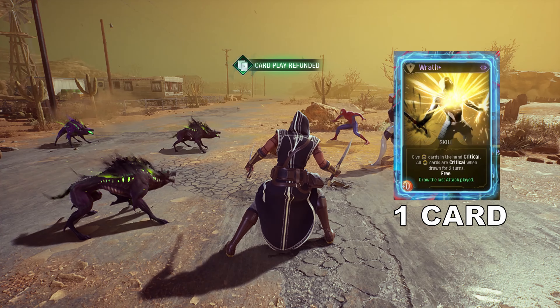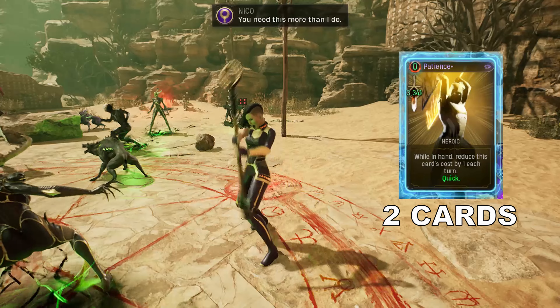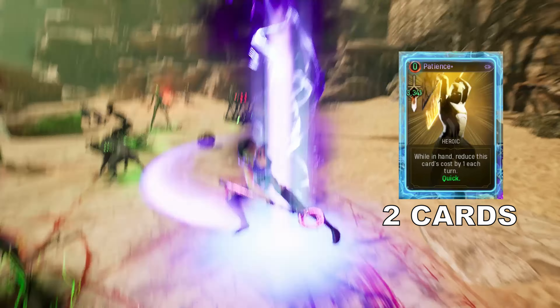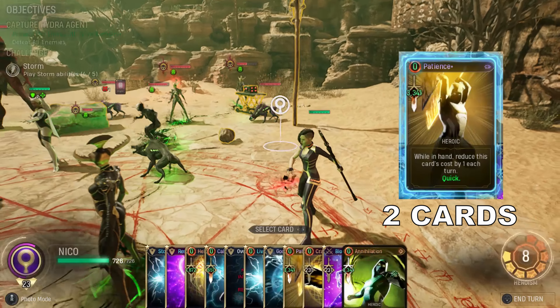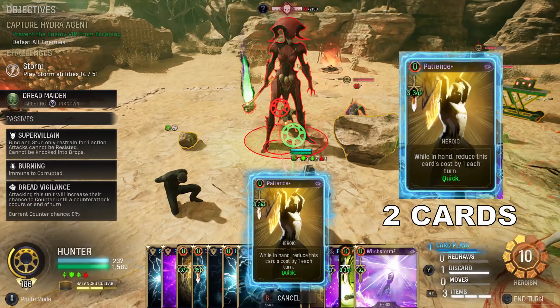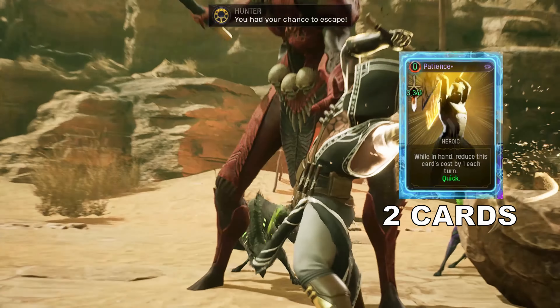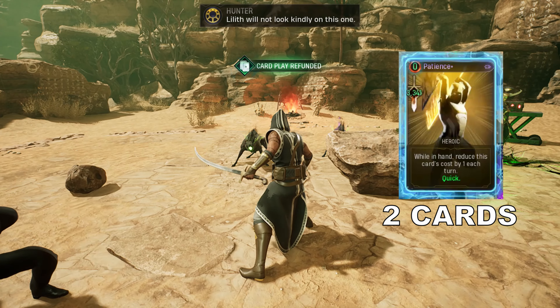2 cards of Patience modded with Quick. This is a very powerful card, as it is able to deal 500% of the Hunter's offense stat in damage. If you buff this card with Wrath, it is going to deal insane damage. Modding this with Quick would save you a card play. The Ancestor's Guidance passive ability removes the exhaust effect of this card, allowing us to use it more than once in combat.